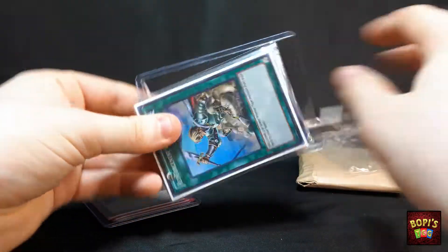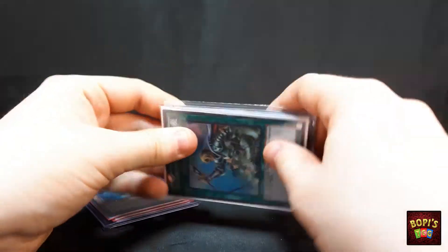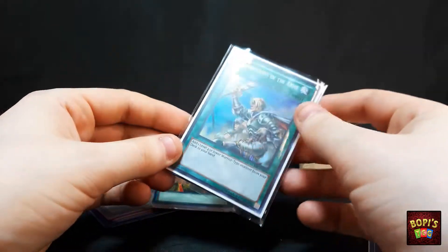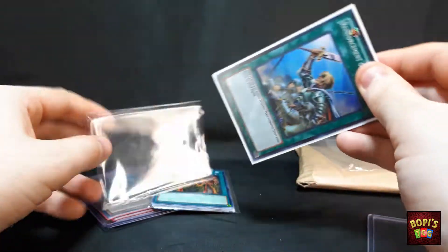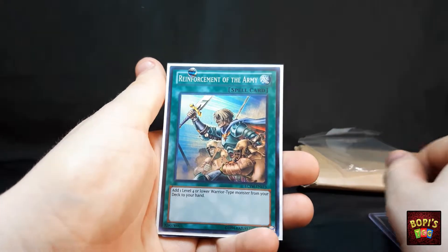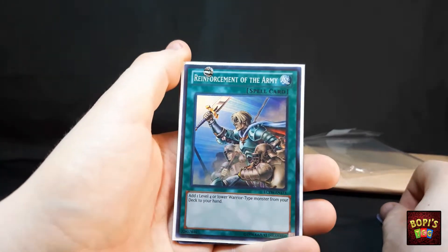Let's open the first one up straight away. We've got a top loader in the back with nothing in there, and then a bunch of cards in sleeves, and one card that is actually in a sleeve as well. Strange way of packing things, but sure, I guess. Let's see.